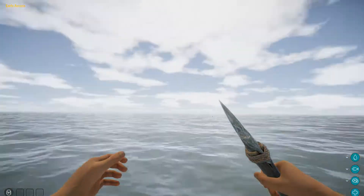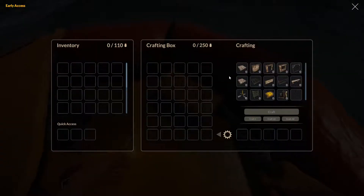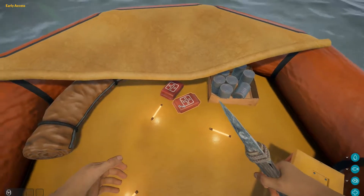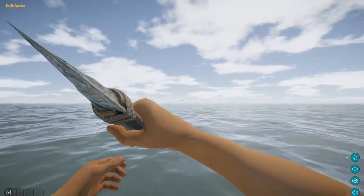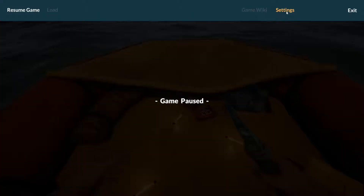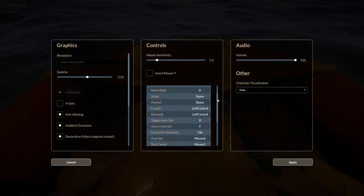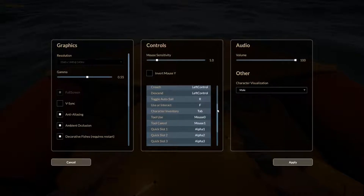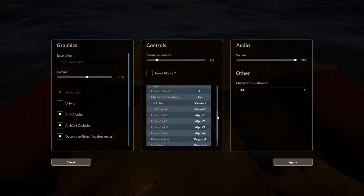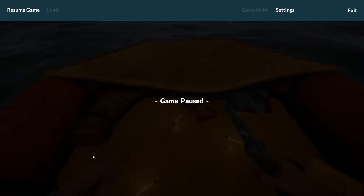We start off in the same spot it looks like, so here we are on our little raft. We have all kinds of stuff here that looks like we can use. Let's do a quick review of the controls: WASD, space bar to jump, space bar to ascend, left control to crouch and descend, F to interact, tab for inventory. Tool use and cancel - I think we got it.